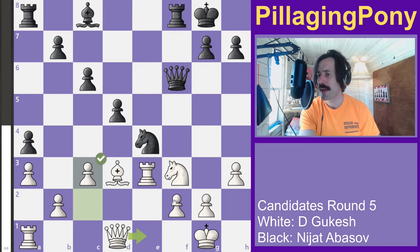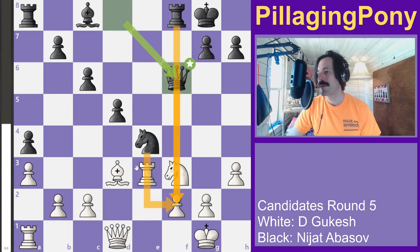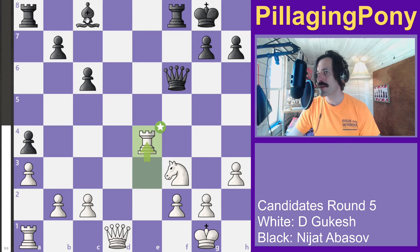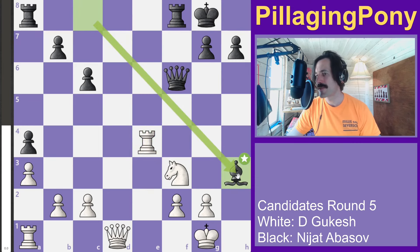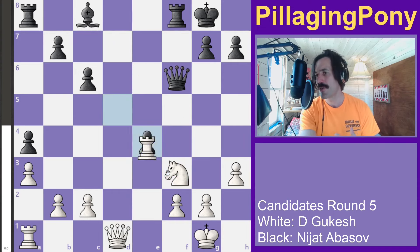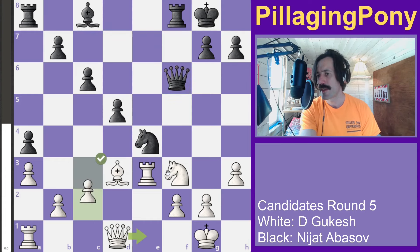White plays c3. You might wonder about grabbing an extra pawn here, but it doesn't quite work because black has this cool pawn capture on h3 — if you recapture, you lose the knight — so we have material equality in that line. Instead, white plays c3 and the bishop gets developed out.